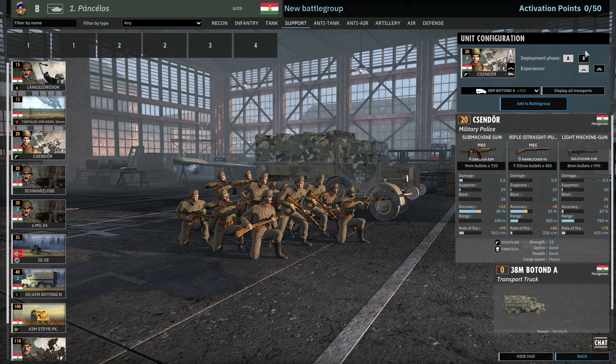And we have our commander options — the Stier command truck, the Lovász on the ground, and the Csaba.